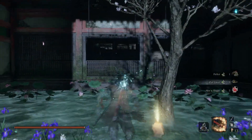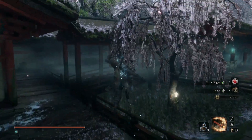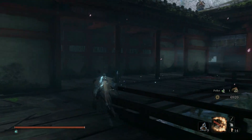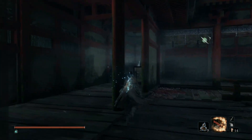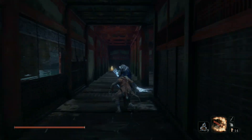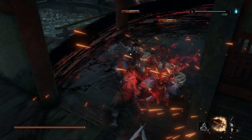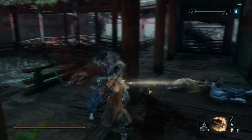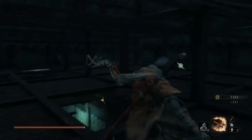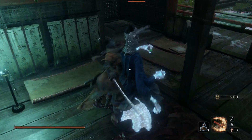There's also an item off to the corner and some spirit emblems to pick up. One useful thing you can do against the guys with swords: hit them with a firecracker, then use Mortal Draw. That will just destroy them. So rush the Miss Noble, take it out, then firecracker and Mortal Draw — and as you can see that absolutely destroys them. A very easy strategy.